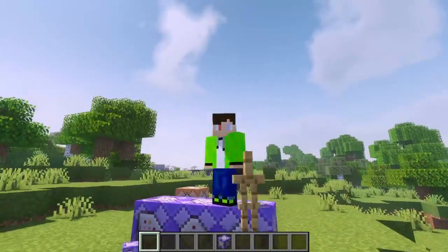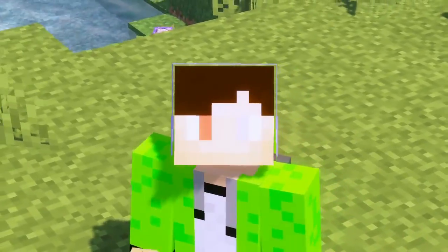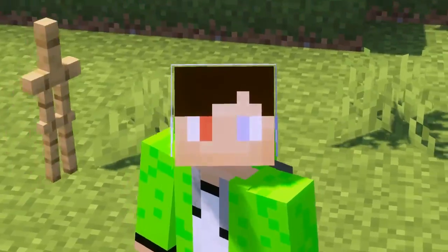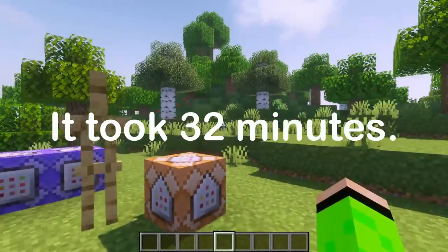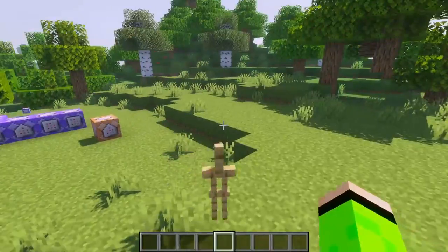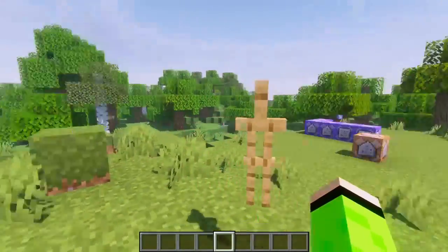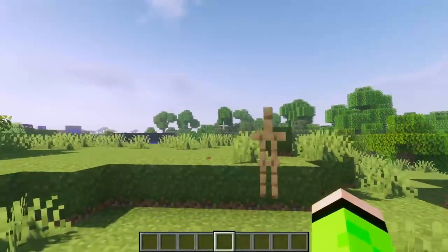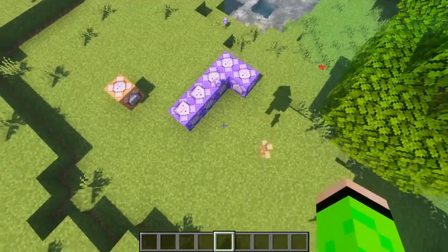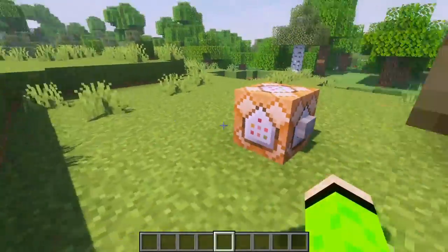Now I'll try and make this armor stand always be at your head level. I think I've finally done it — this has been taking a long time, maybe half an hour. But now if I stand here it goes up, if I go down it comes down with me, if I jump down it also comes down with me. Flying doesn't really work, but in survival mode it works pretty well.